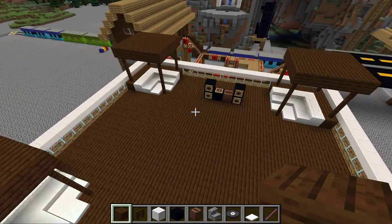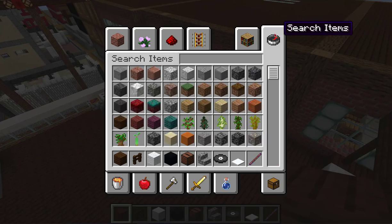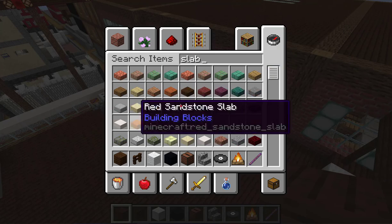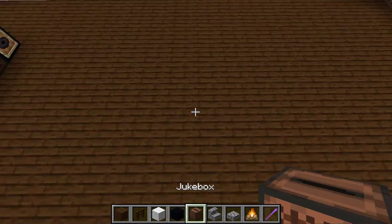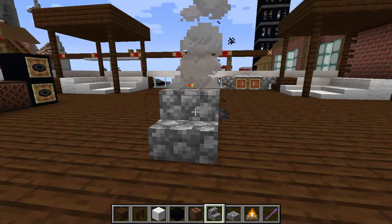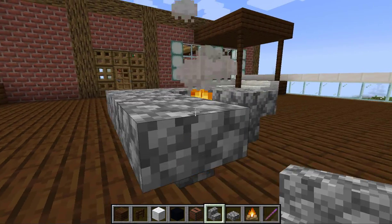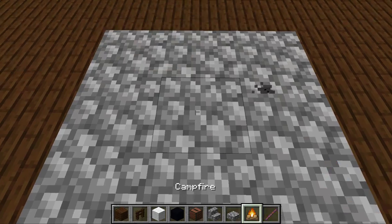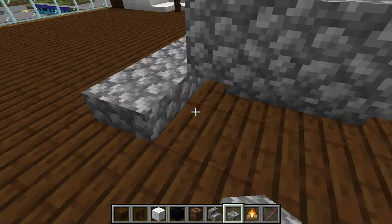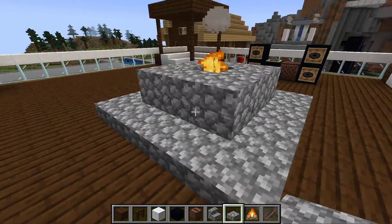Alright, now that we're back — we've finished the canopies. Now we're going to build a fireplace. Get a campfire and some cobblestone slabs. I tried to find the middle as best as you can — it doesn't have to be exactly the middle. Place those blocks like so. Yay, we have a fireplace!